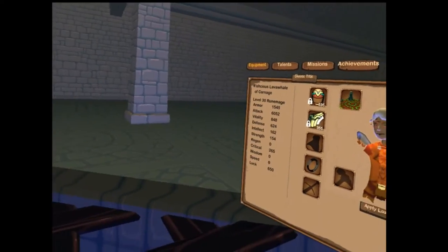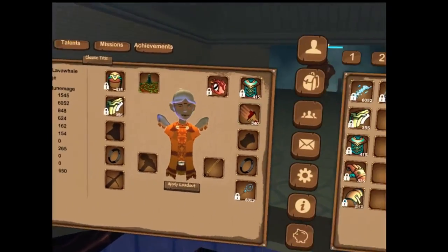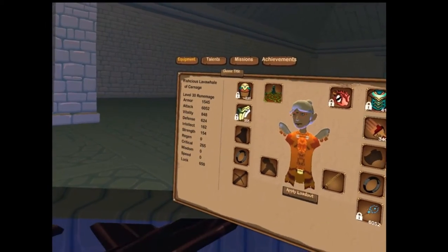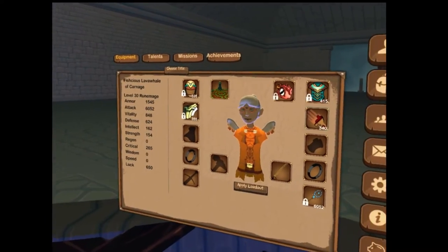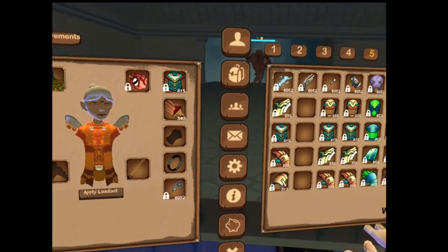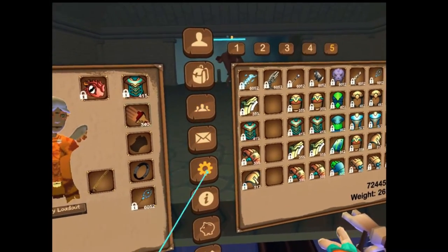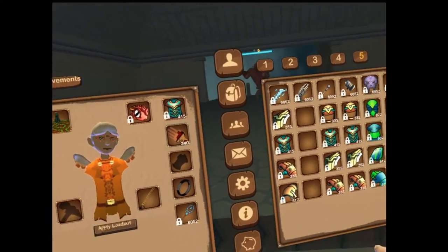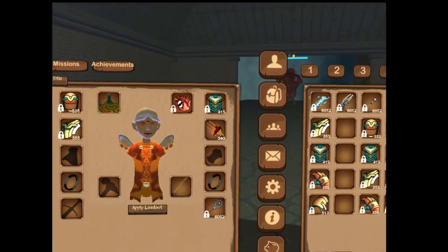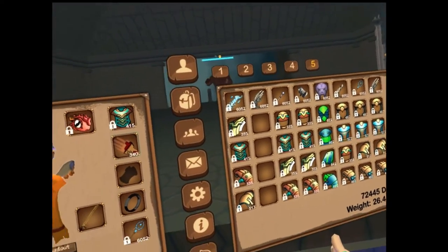Hey guys, it's Lava Whale here. The community's been asking for an instructional video for a while. Most people asked me to show my style of fireballs and afflictions, but I figured I'd go through every spell I feel like I've mastered — which is all of them — except fireball three, which I'll show even though it's terrible, not consistent, and I can't do the pushback.